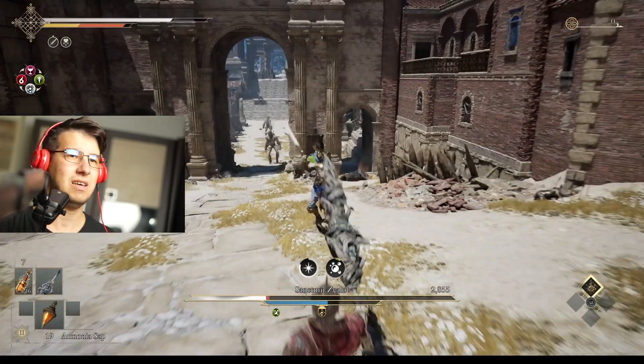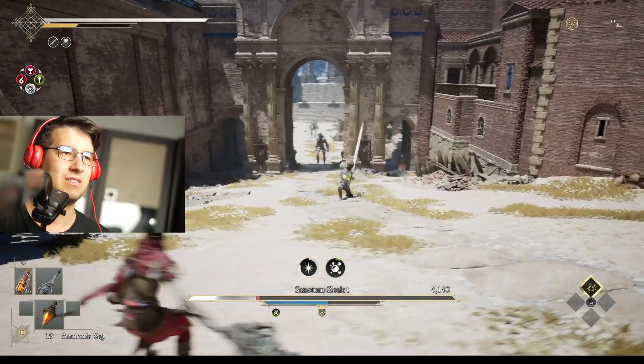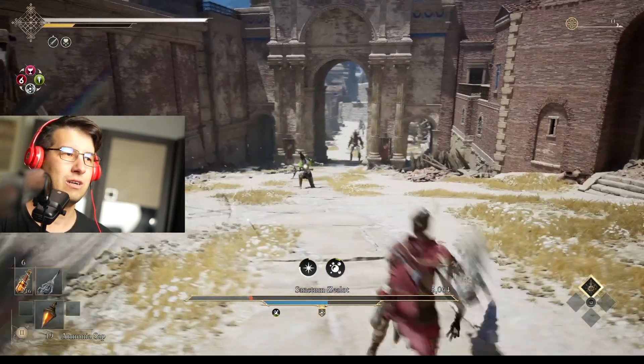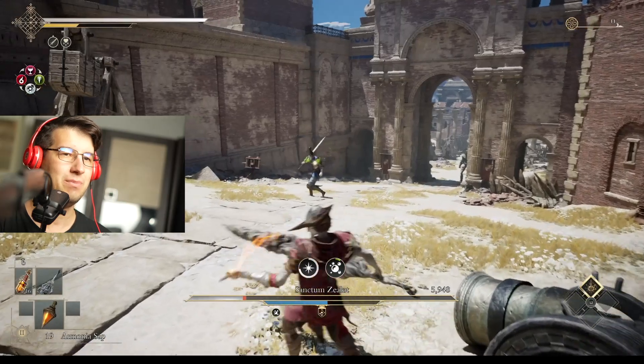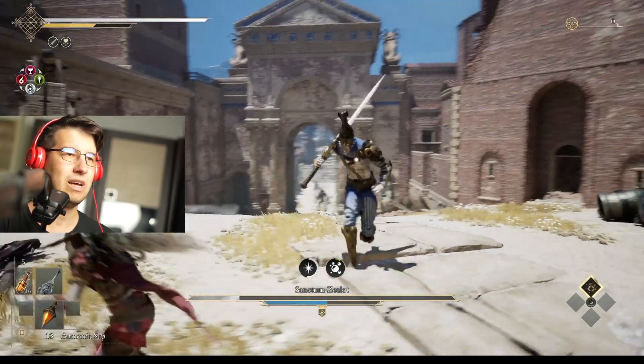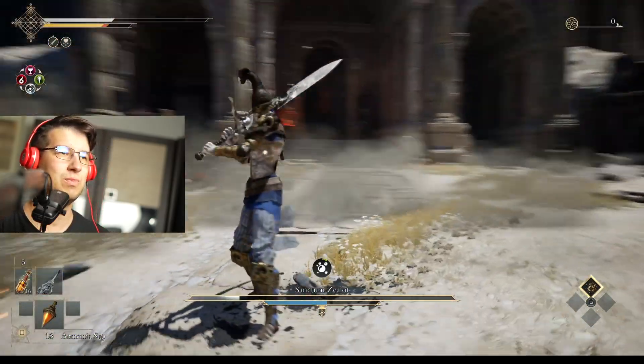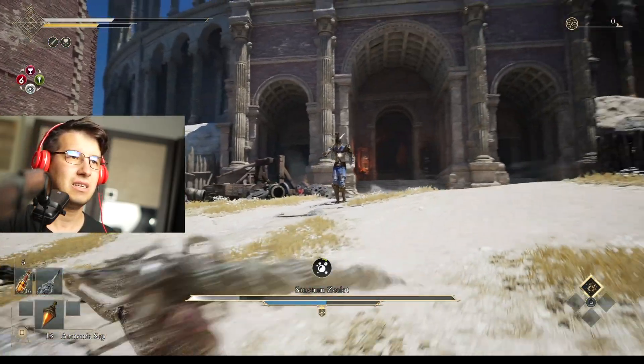Two attacks, then back off. Recover your health. Always be full on that health because this boss is demented. That was a good opportunity — Armonia stab. I don't know what I did. Get some distance. With that stupid attack. Recover your health.